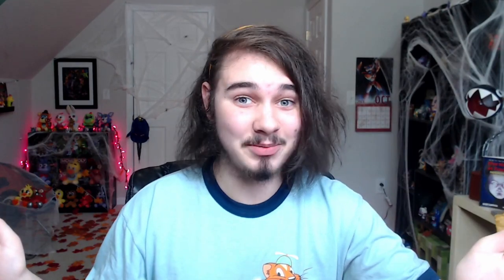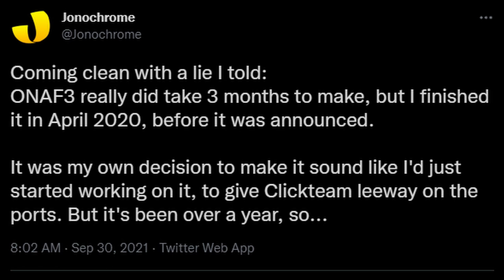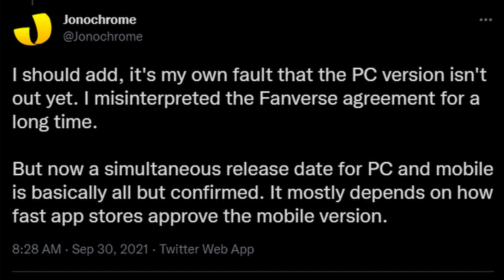The final news topic is the general release timeline for Flumpty's 3. On September the 30th, Jonachrome came clean: Flumpty's 3 really did take 3 months to make, but he finished it in April of 2020 — before it was even announced. Keep in mind Scott announced the Fazbear initiative in August 2020, so developers were likely contacted a couple months prior. Jonachrome made it sound like he'd just started working on it to give Clickteam leeway on the ports. He also admitted it's his own fault the PC version isn't out yet, as he misinterpreted the Fanverse agreement for a long time. A simultaneous PC and mobile release is now basically confirmed, depending on app store approval.